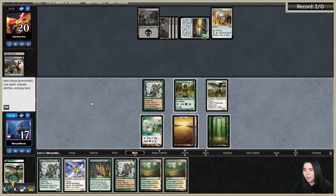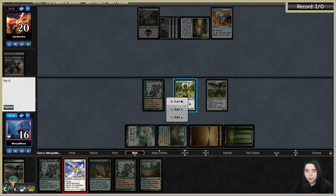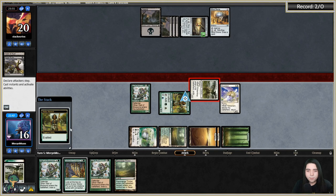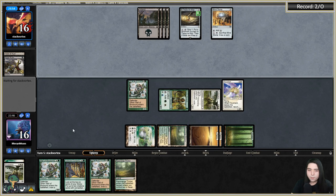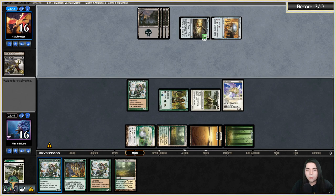Going to combat — do I Coco first to try to get more Noble Hierarchs for more exalted? Or just slam Revelark. Let's just cast Revelark. I have nothing for Revelark to return unfortunately. Blink decks just generate infinite value — I have stuff to do for days.